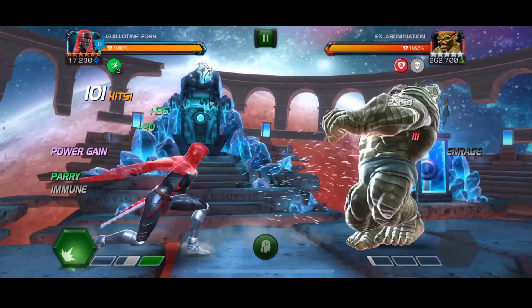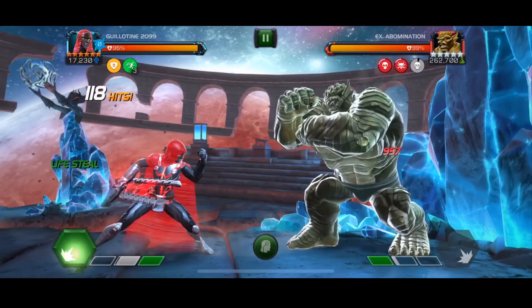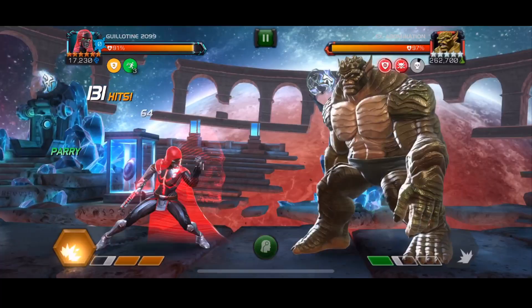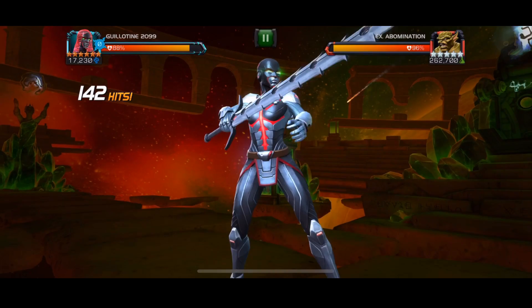Next up we have one of the corner bosses in Labyrinth of Legends. This fight is very interesting, especially if you bring in one of the robots — Sentinel, Darkhawk, Nebula, or Warlock for the synergy. You don't really need the synergy, it's just a little bit funky to have. I traded off damage for every other fight just to test out the synergy here. Whenever you get poison in this fight, we're going to get 70% of a bar of power. This is Labyrinth of Legends Abomination, who has additional poison as well, so this fight essentially just allows you to spam the special 2.